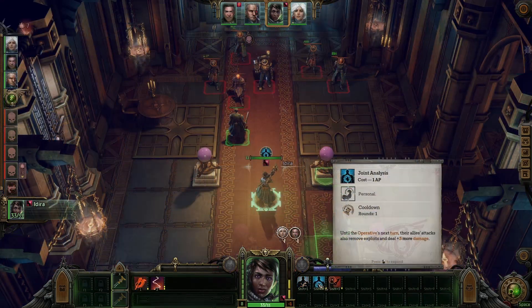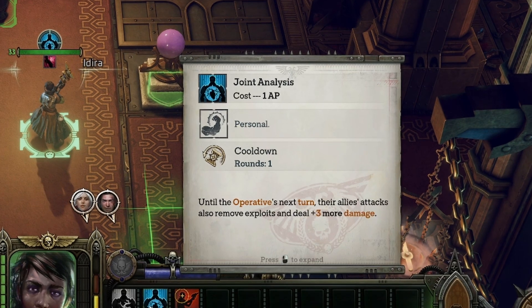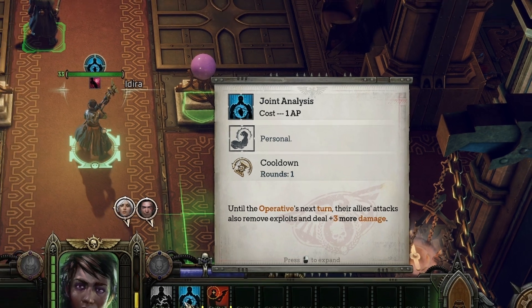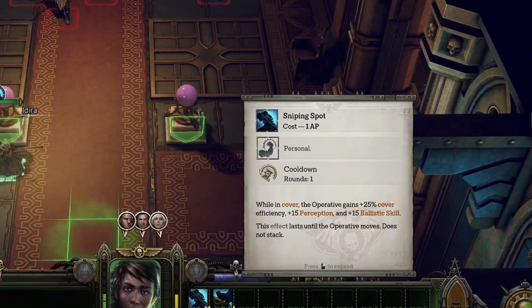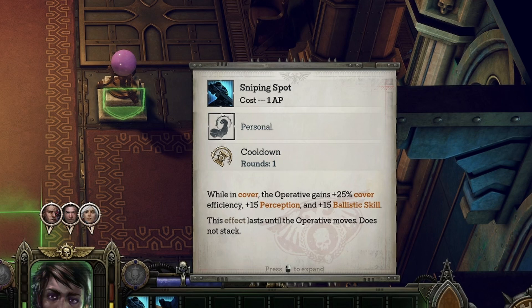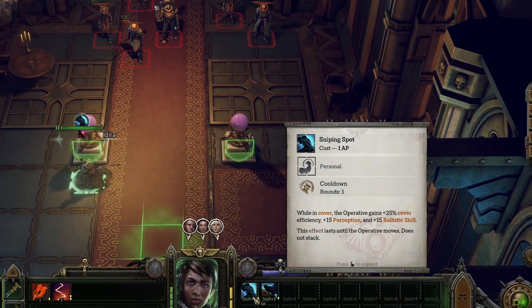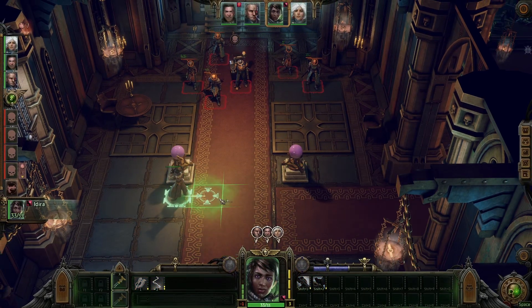The next Operative ability is Joint Analysis, with which you give your allies a buff to their damage output on enemies that have exploit stacks, until your Operative's next turn, equal to your Intelligence score. Next up is an essential Operative ability for any long-range camp-and-kill build: Sniping Spot. The Sniping Spot ability provides your Operative with a flat bonus of 25% to cover, as well as 15 points each to your Perception and Ballistic skill, all of which decreases the chances of you getting hit by ranged and melee attacks, as well as increasing the probability of making that long-range sniping shot.